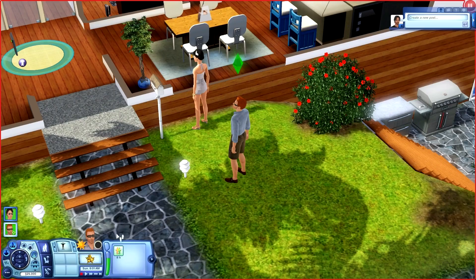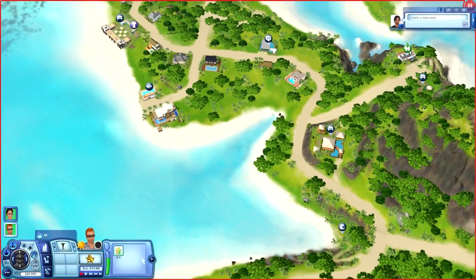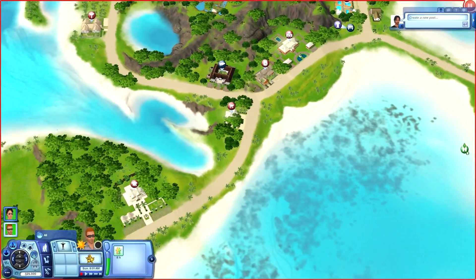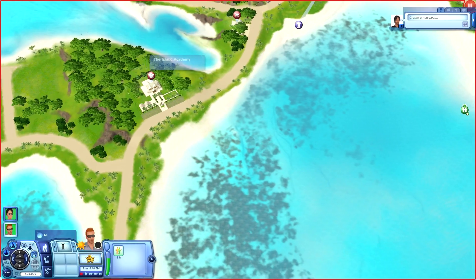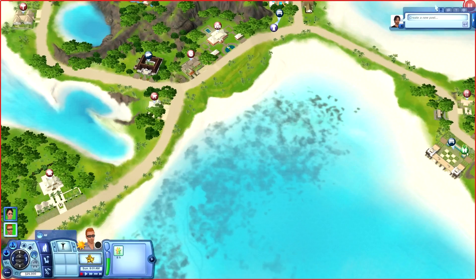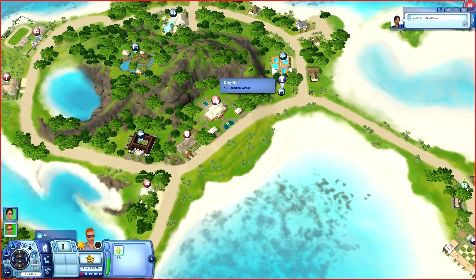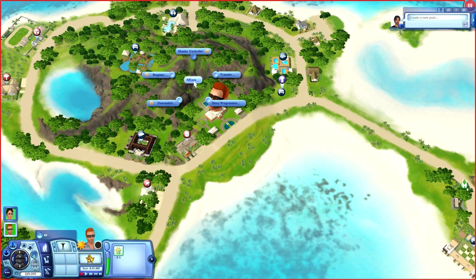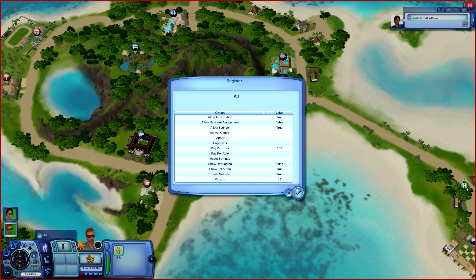One more thing. If you go into the town and find City Hall, click on it and you get the NRAAS menu with a few more options. You've got Register, which gives you the option of turning off different things. You can control the different types of animals and how many spawn. You can control whether you get tourists or not. And if you really don't want those paparazzi messing around with you, you can turn them off. This is something that I love.